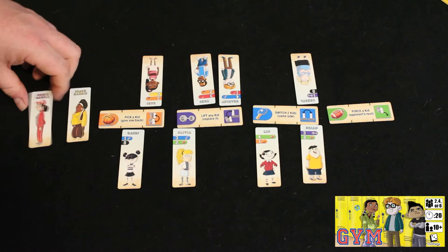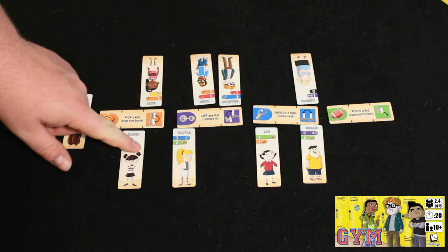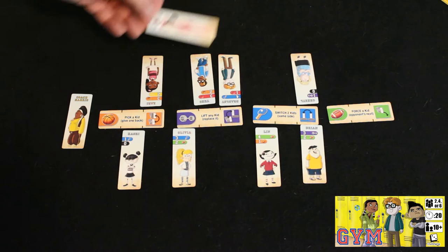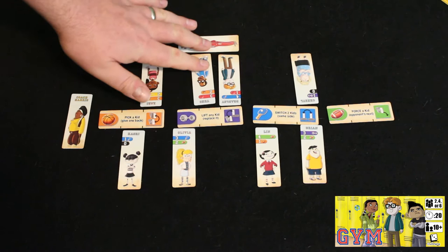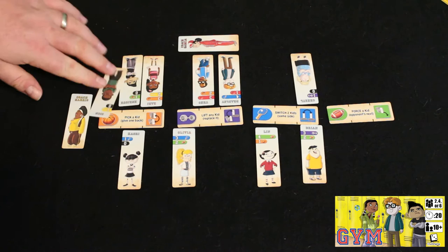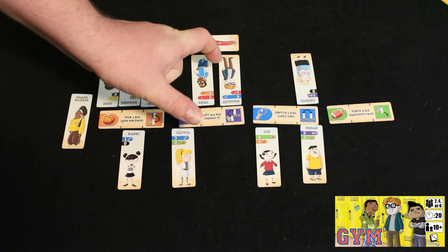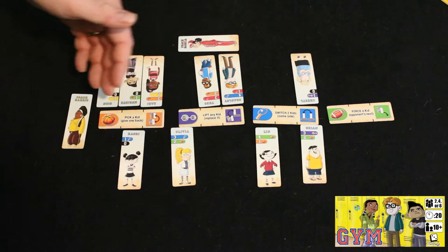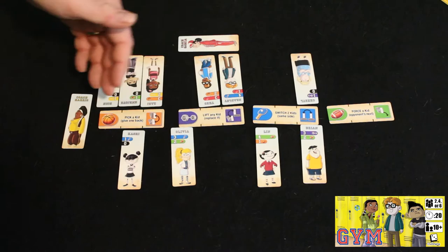There are also coach cards there to prevent shenanigans during the events. Whenever a bully card is played, you can move one of the coaches to one side of a particular event, which prevents any special abilities from being played at that location. You continue playing all the cards until there are twelve cards on each side, then you add up the points in that color on each side. The score for that particular event is the difference between the two values — so the winning player gets the difference, not the full total. You add up the score for all four events, and whoever has the most points wins Gym.